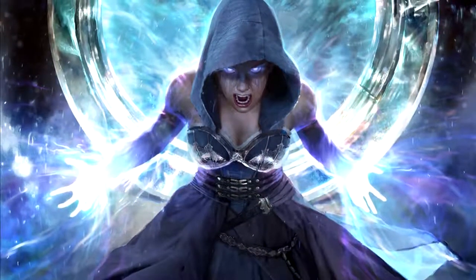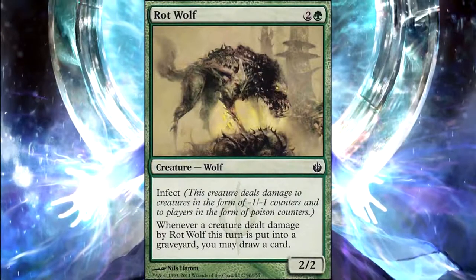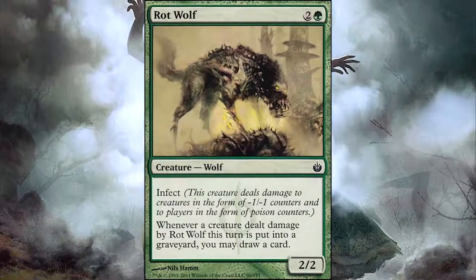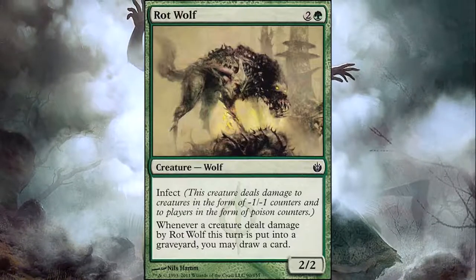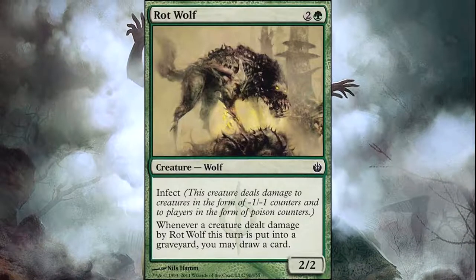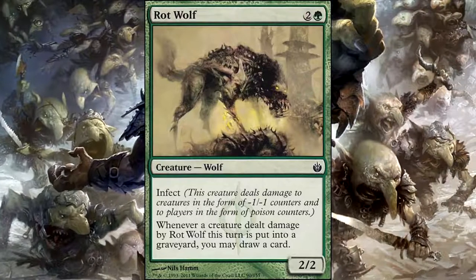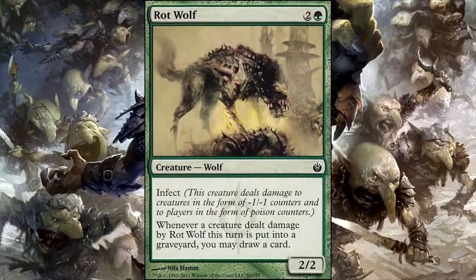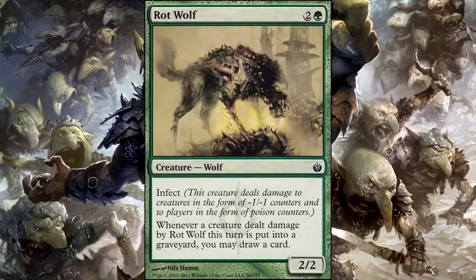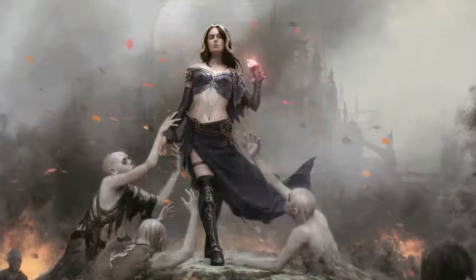Rot Wolf — two colorless and a green, infect wolf, two-two. Whenever a creature dealt damage by Rot Wolf this turn is put into the graveyard, you may draw a card. This is great card draw on smaller creatures. I also like turning it into a pinger with equipment that lets a creature tap to deal one damage. Since infect doesn't care about combat damage versus regular damage, you can continuously whittle a creature down and draw a card without even attacking.